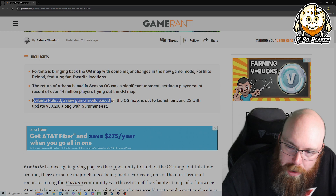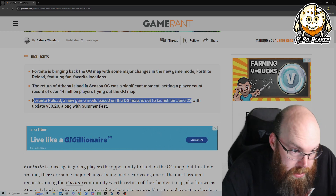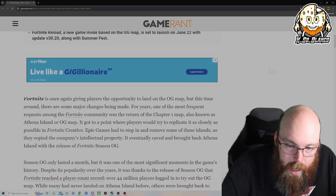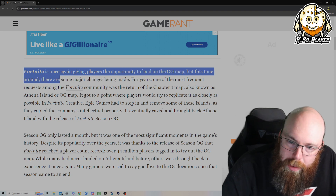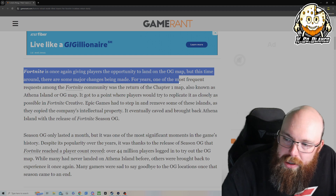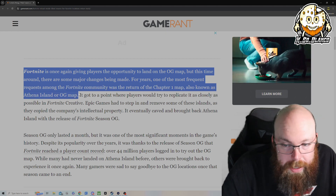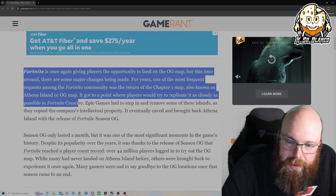Fortnite Reloaded is a new game mode based on the OG map. It's set to launch June 22nd, which is tomorrow, with update version 30.20 along with Summerfest. Fortnite is once again giving players the opportunity to land on the OG map, but this time around there are major changes being made. For years, one of the most frequent requests among the Fortnite community was the return of the Chapter 1 map — also known as Athena Island — and players even tried to replicate it as closely as possible in Fortnite Creative.